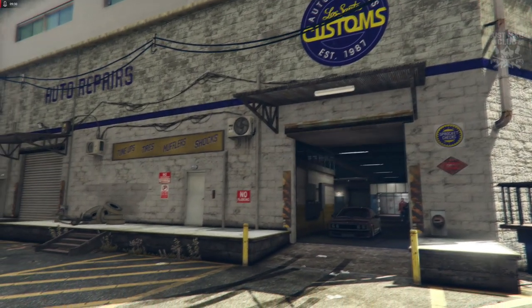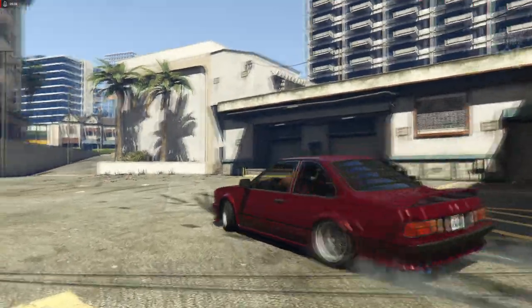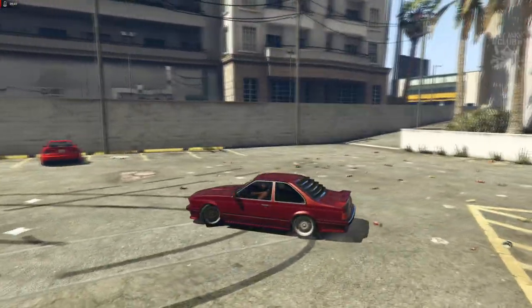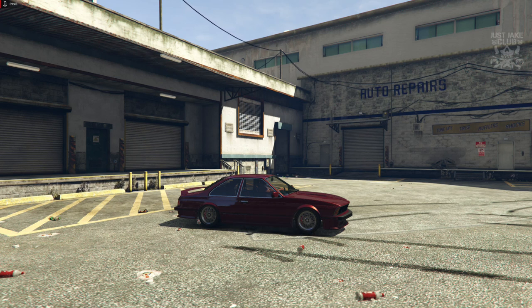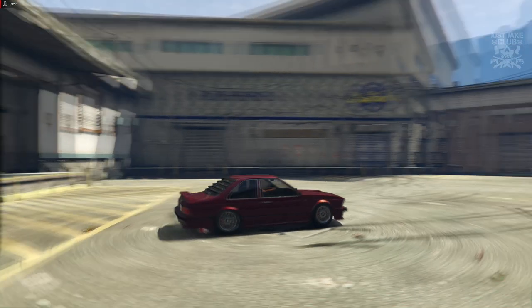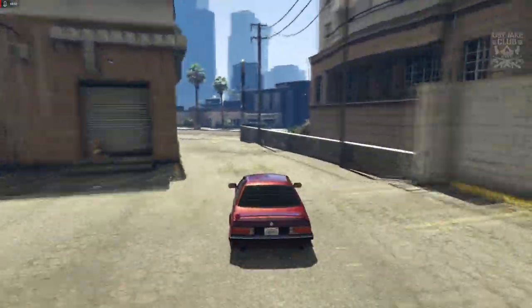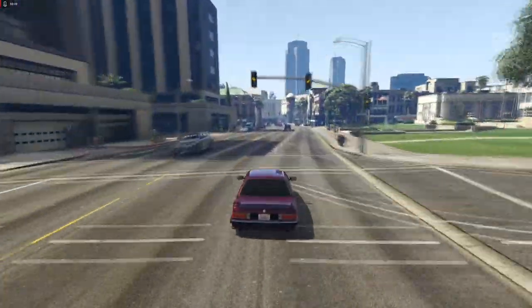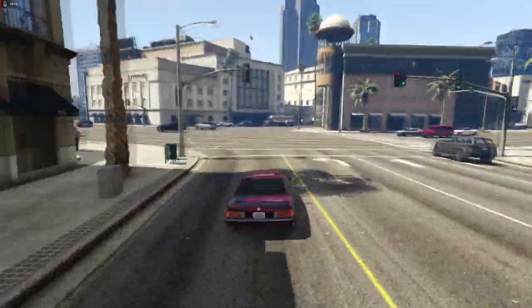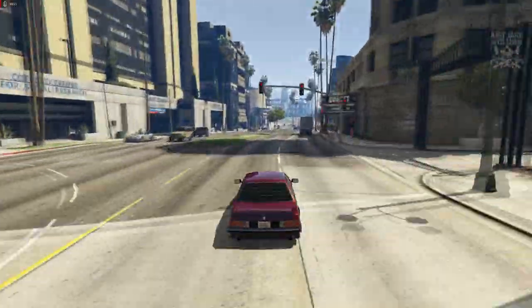Now we're going out onto the streets to see what this bad boy looks like in the sunlight of Los Santos — the Ubermacht Zion Classic. I'm loving the look of this, this is one of my favorites so far that I've customized and reviewed. Definitely — between this and the Hellfire, they're my two top favorites. The customizations are pretty sweet too, you can customize it enough for it to be unique. It actually feels pretty quick — you can see how much speed it's picking up. This is definitely going to be a fast Sports Classic, which is awesome. I'm not sure if it will be top dog, but it's definitely going to be competitive.